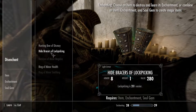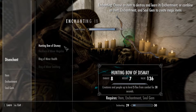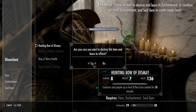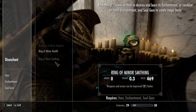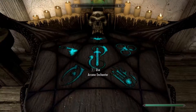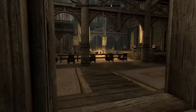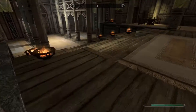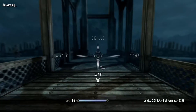Lockpicking is 20% easier — thank you for that enchant. Hunting bow of dismay — thank you for that one too. Oh — I didn't equip my crafting gear when I was improving my armor and weapons. That's incredibly frustrating. I know for next time though.